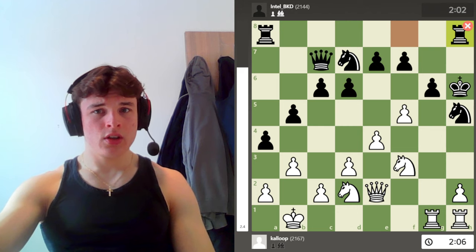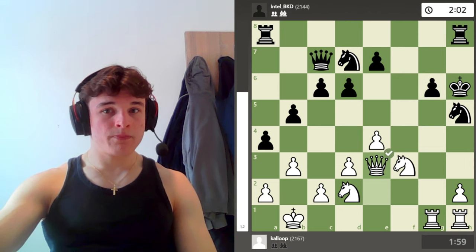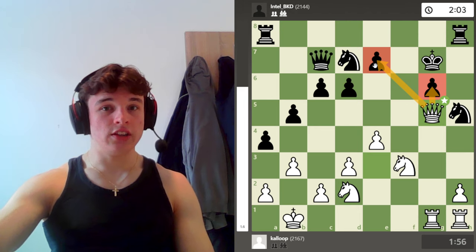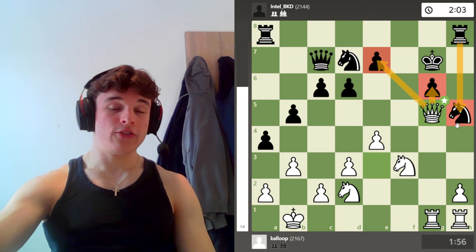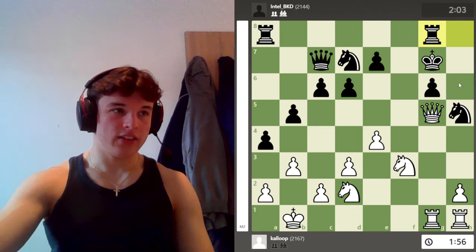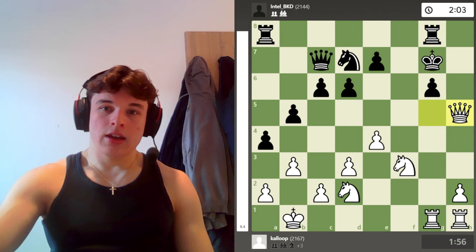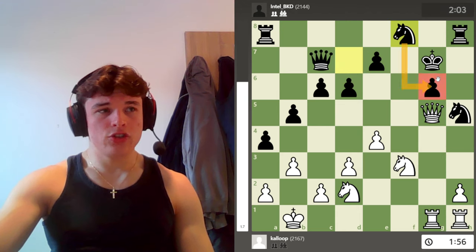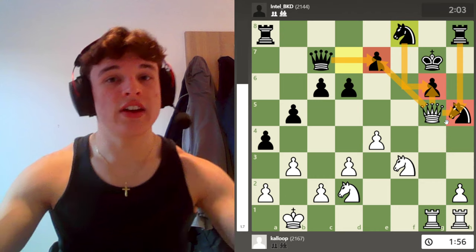I'm ignoring all this on the queenside because I'm thinking I just need to go for my opponent — he doesn't have anything quick enough to make me need to worry. So I take on g6, he takes back, queen e3 check, king g7, queen g5. This is just a fork — I'm forking g6 and e7. This rook is also essential to be defending the knight because if the rook moved for whatever reason, I can take on g6 and mate him. The knight is also hanging because of the pin. I was expecting knight to f8, which defends the pawn, opens the queen's defense of this pawn, and maintains the rook's defense of that knight.